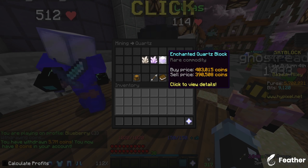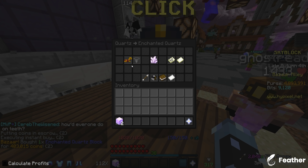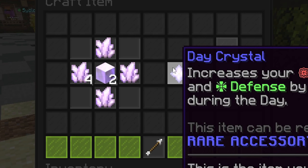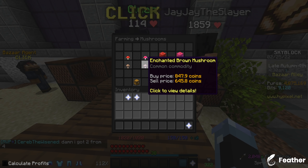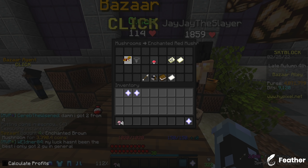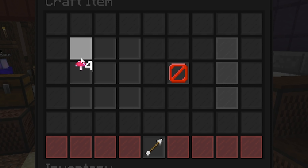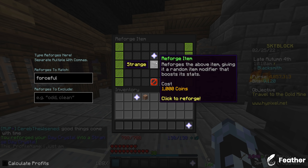Each of the Day and Night Crystals costs one Enchanted Quartz block, which is 400,000 coins, so I can buy two of those, and they each also require four Enchanted Quartz, so I'll buy eight of those. One formation crafts the Day Crystal, and the other formation crafts the Night Crystal. Next up is the Night Vision Charm, which is four of each Enchanted Mushroom — way, way cheaper. It's one Red Mushroom in each of the corners and one Brown Mushroom on each of the edges. Next I have to reforge these, and I'm pretty sure I'm just going to reforge them entirely to Forceful.